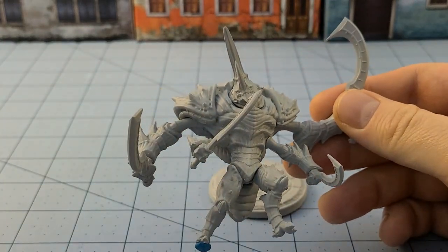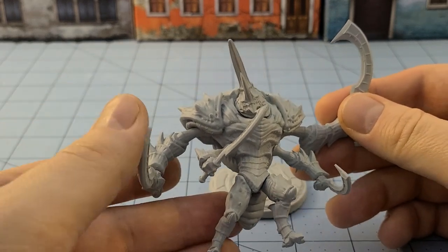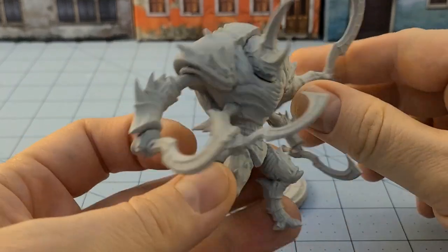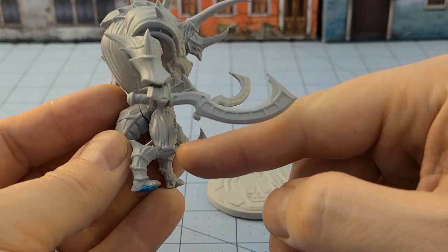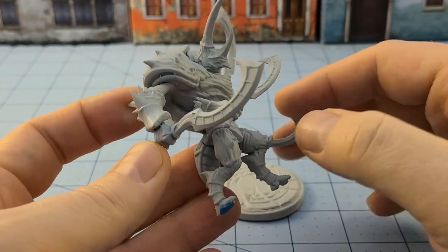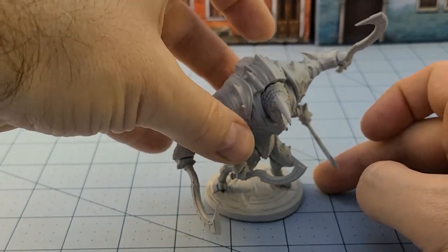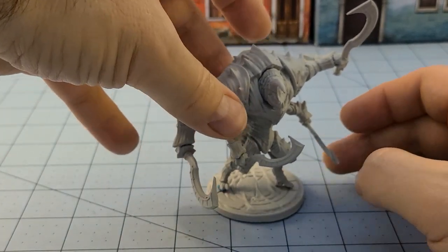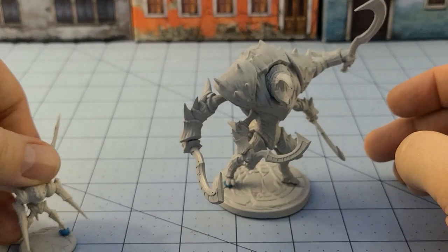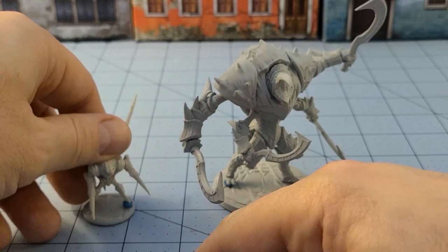As I said earlier, you have plenty of option choices for how you want to build these — whether it be with the kopesh, the axe, the claws, or the sickle blades, and the poses as well. Having built him now, the legs while they are short don't feel as War Machine warjack-like as I had originally envisioned. But he is impressively top heavy — he's a big dude. He's probably as large if not larger than a War Machine warjack, though I don't have any anymore to compare.